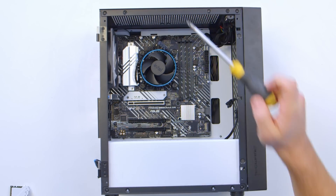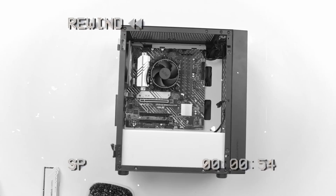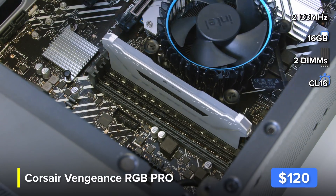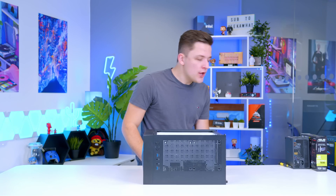Looking at the motherboard, I just realised we haven't installed the RAM yet. So let's rewind a moment — we'll install our RAM kit, which is a lovely DDR4 16GB kit from Corsair, and then resume with screwing the motherboard into place. I'm losing my marbles once again!